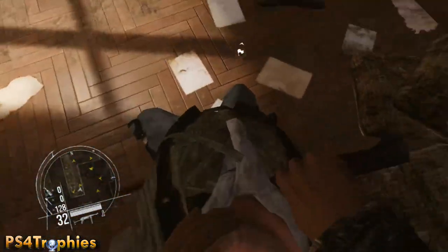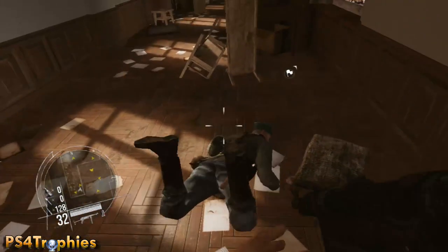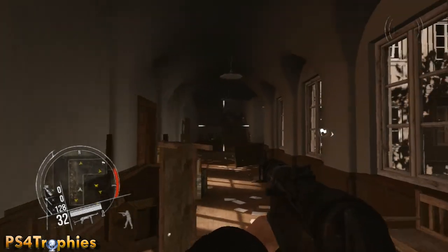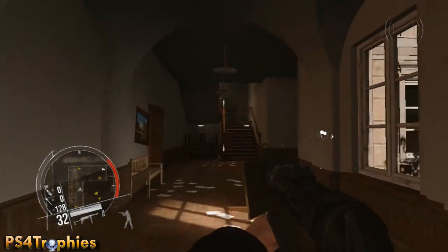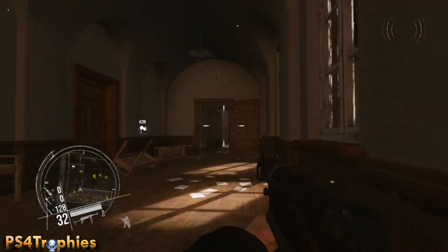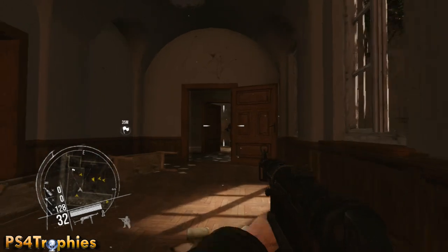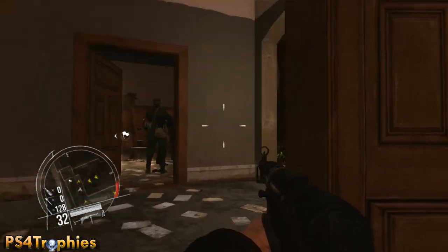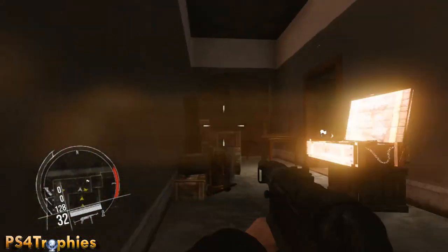If you do get noticed and spotted, you're going to want to restart the checkpoint. After we've done that, go down this hall — careful, there's going to be a guy passing over there by the stairs — then go down this hall. In the room opposite this doorway here there are going to be two guys, one of which is a commander, so make sure they don't see you and make sure the guys to the right don't see you.